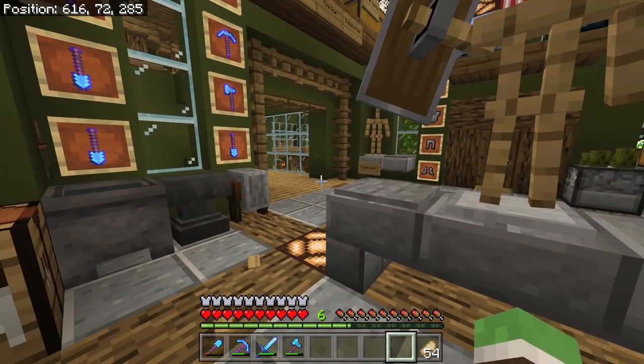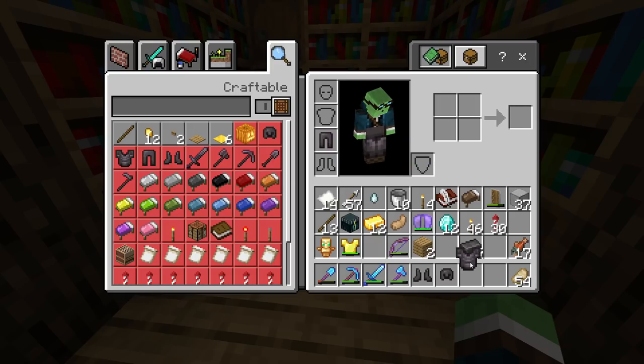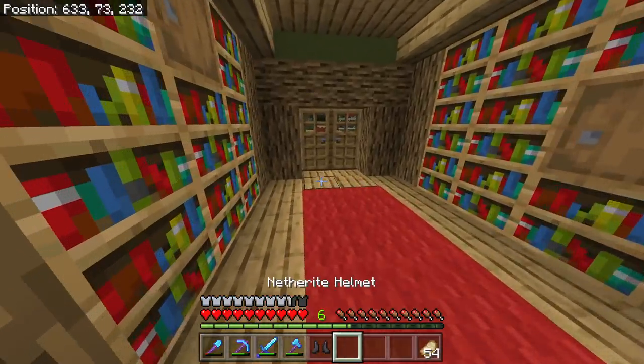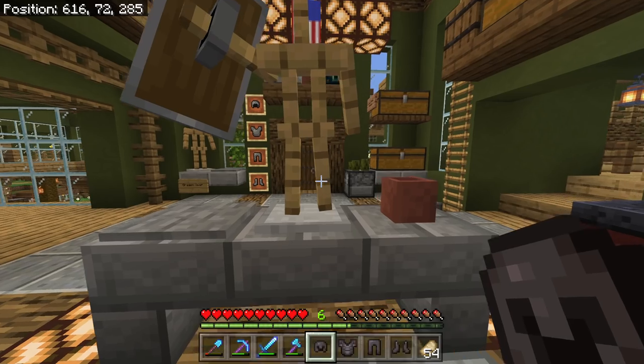Of course we have to enchant it, but I have nowhere near the levels. I'm also curious — does it protect you against fire a little bit better? I'm getting all fire protection — imagine all of this with fire protection, I'd be invincible in the nether. I don't want fire protection though — I want normal protection. I want feather falling and all that, which is why we are not going to wear it yet, but I want to go ahead and make the other tools.